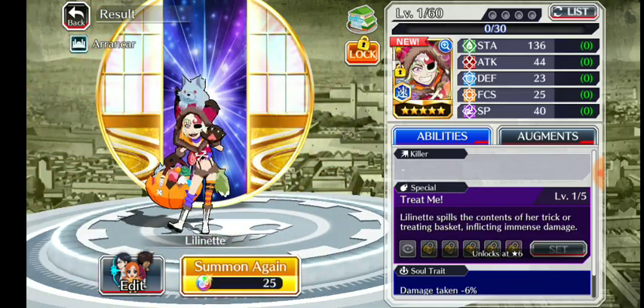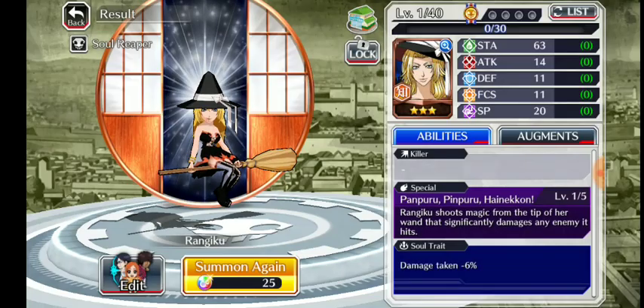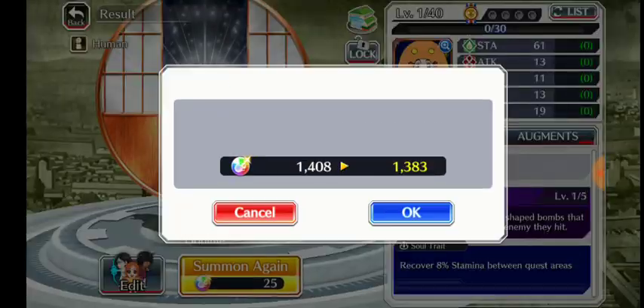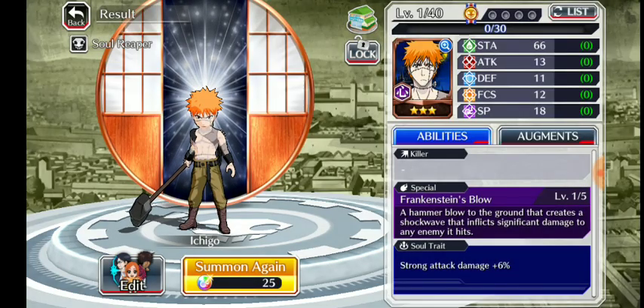Let's continue. Fourth single — oh man, that was a three star. Fifth single — I'm really happy. Sixth single, I'll just stop at 500. Here's the seventh, but if I don't get any more five stars I'm completely fine because I got the one I wanted. If I can get Gin or maybe Green Joe though, that'd be great.